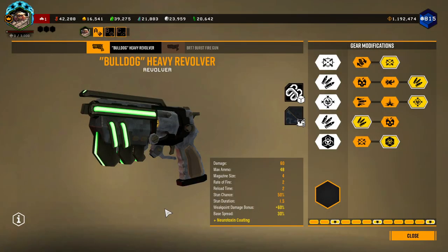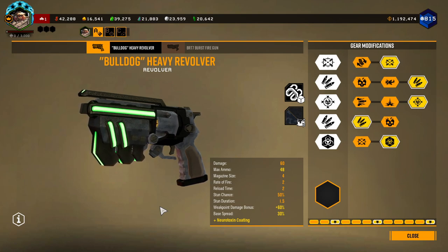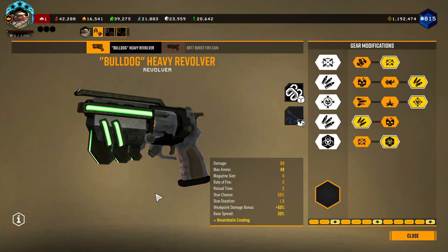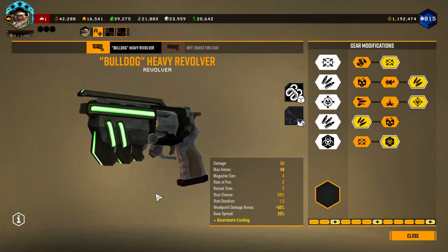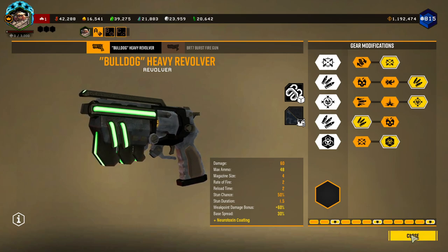And this is the base build for Bulldog if you don't have any overclocks. Bulldog has been changed for some weird reason, and now it's just better to take double ammo because you meet a lot of breakpoints whenever your damage is 60. And with hollow points, you meet even more breakpoints.